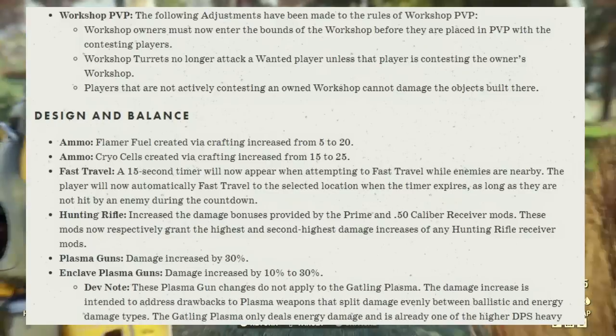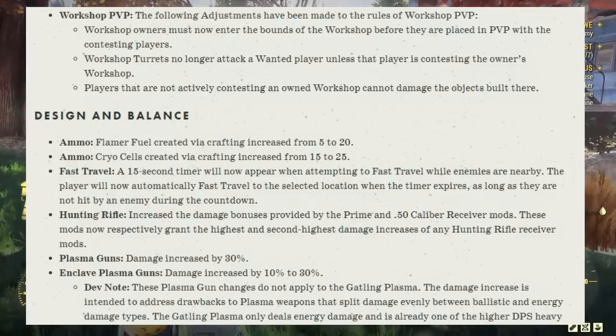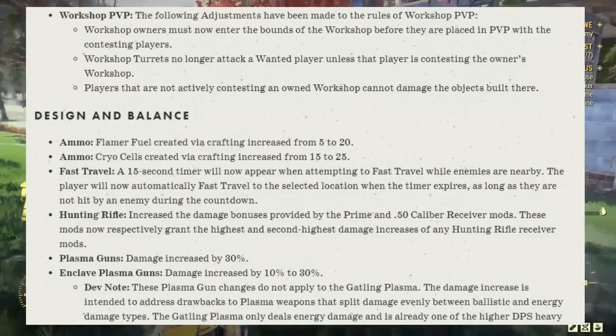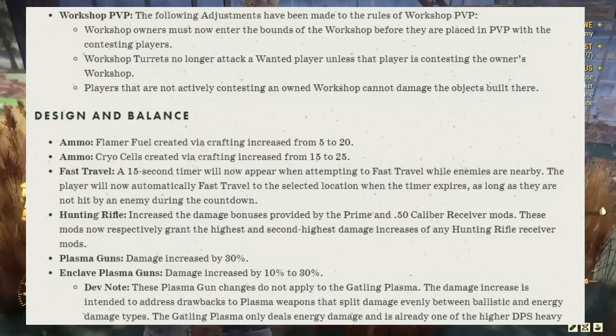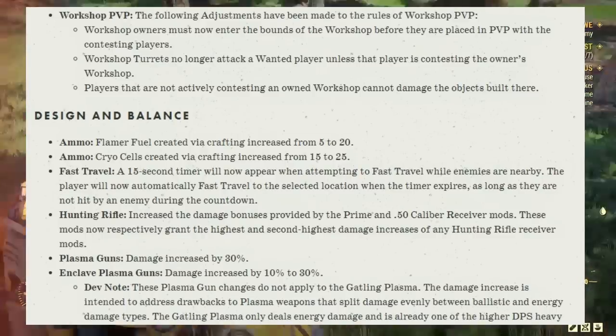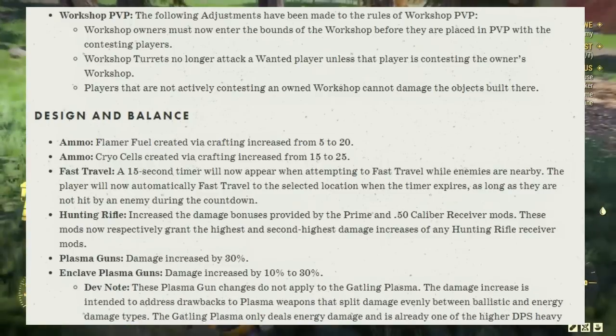Workshop PVP: workshop owners must now enter the bounds of the workshop before they are placed in PVP with contesting players. Workshop turrets no longer attack unwanted players unless the player is contesting their workshop. Players not actively contesting an owned workshop cannot damage the objects built there.